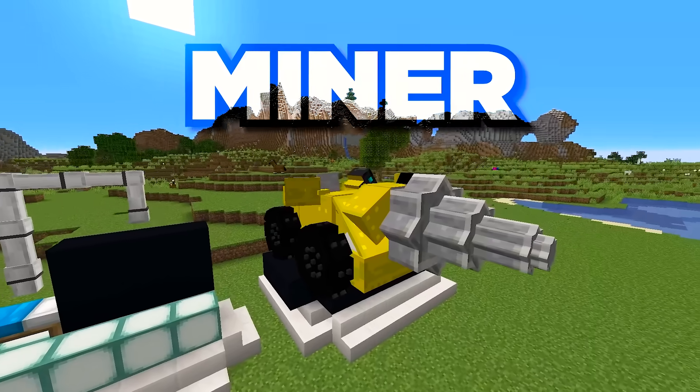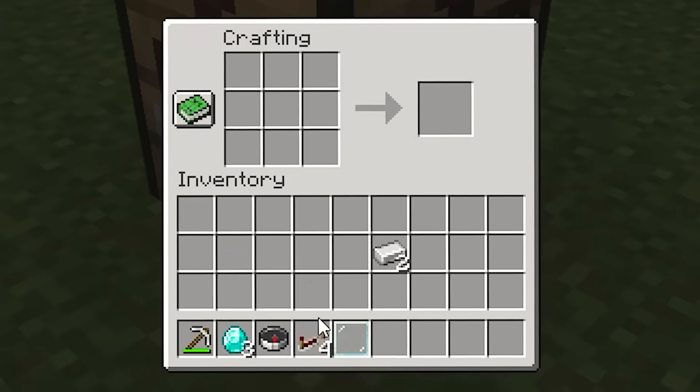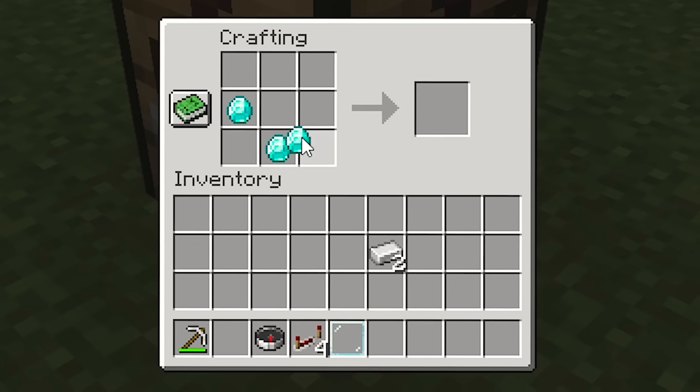I am going to steal my friend's diamonds with a miner and 14 more machines. And the first one is this one here. To make it, I just need to place the items this way here.